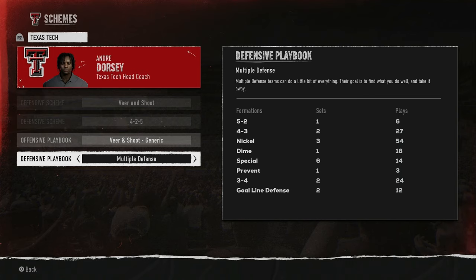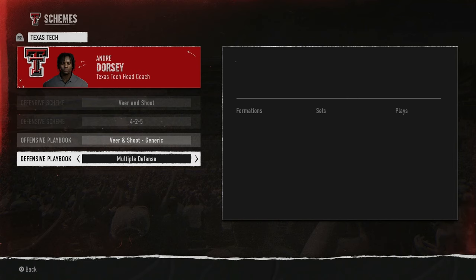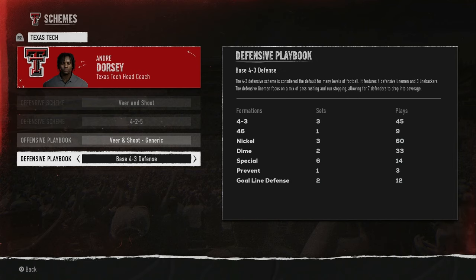I could run a 5-2 multiple defense — that may be good for me. A 4-3 nickel would be good; I'd have four secondary backs plus a nickel back who acts as a slot corner. I could run dime, I could run 3-4. I may go with the multiple defense — a little bit of everything — because I can kind of do everything. Coverage-wise I'd be playing a lot of zone rather than man.